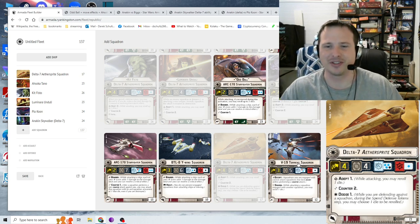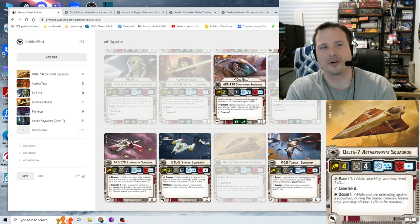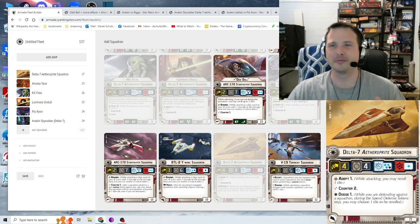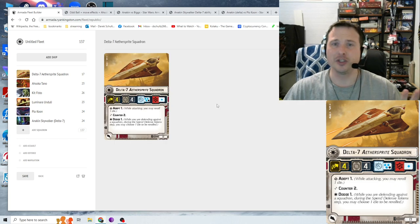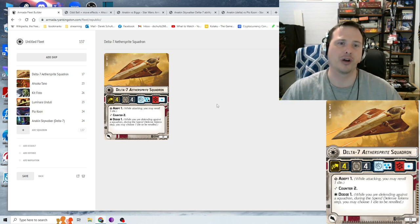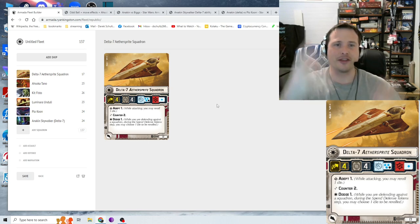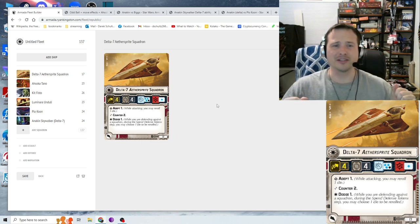If you're already bringing expensive aces, why waste points on an expensive generic? It just lowers your overall squadron count. Unless you want pure interceptor spam, it's really hard to justify the Aethersprite over the V-19. The V-19 is one speed slower, but Republic ships don't need to go fast anyway since their nav charts are so bad. V-19s have double blue red, Swarm, Escort to protect your aces, and a black die — and they're so much cheaper.